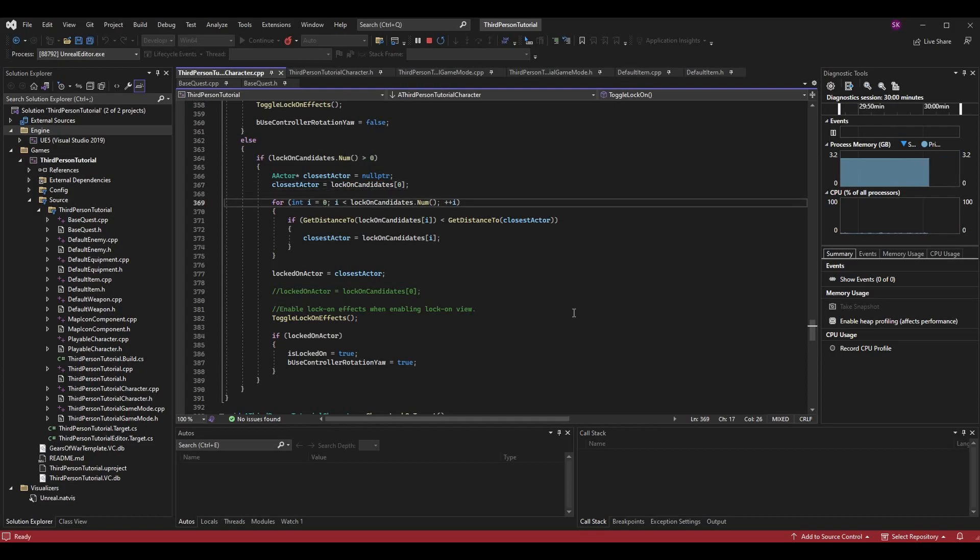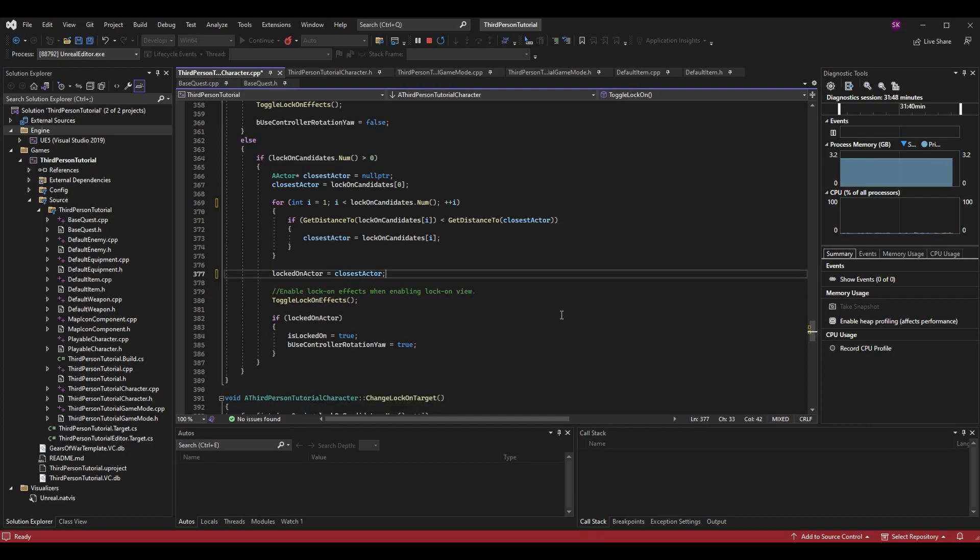A small optimization: since ClosestActor is already initialized to index zero, you can start the for loop at i = 1 to skip redundantly checking index zero against itself. This is only valid when LockOnCandidates has more than one element — if there's only one, the loop just never executes. Once the for loop completes, we set LockedOnActor to ClosestActor, which should now be the nearest lockable actor.